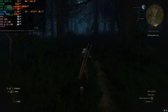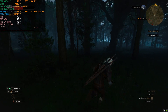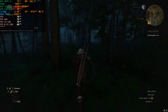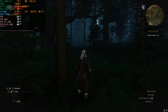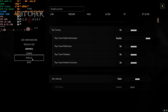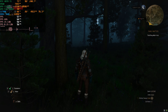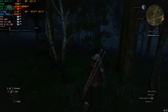At 1440p with DLSS Quality and frame generation with RT Ultra preset, we had an average of 79 frames per second, one percent lows sitting at 70, and 0.1 percent lows sitting at 68 — a pretty big improvement. I'm now going to disable super resolution and only leave frame generation enabled, switching back to TAA, and see what happens — I actually haven't tested it like this before.